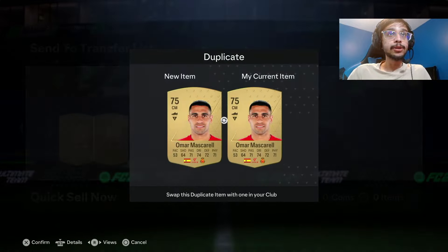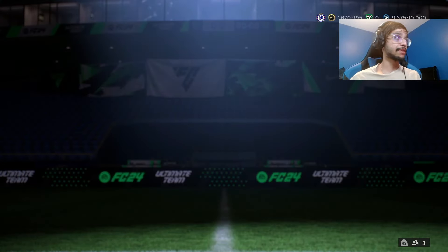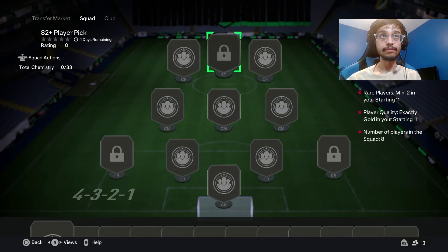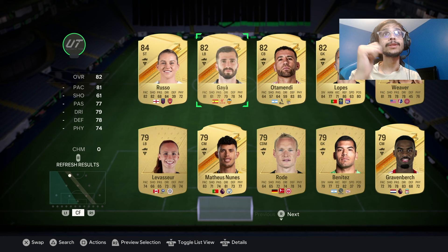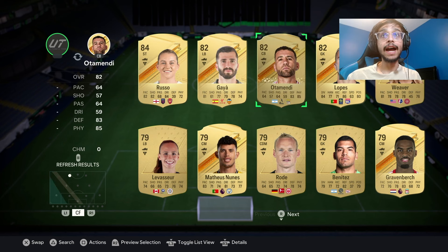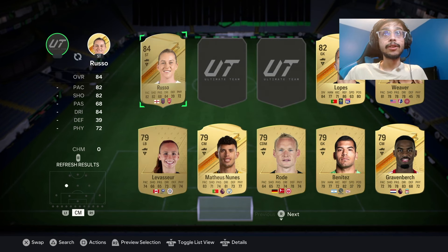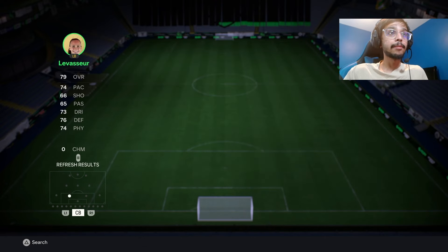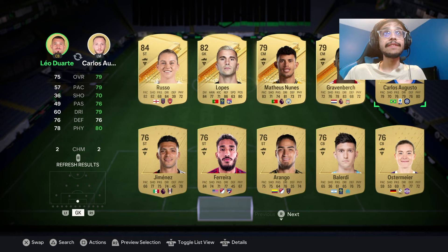Basically, you swap all of these over, or if you have no cards in your club it's even better because you don't have to swap the cards over. Then you go to the player pick and just make a mental note of the cards you want to save. Say this was a non-duplicate pack — I would save Russo, Gaia, and Weaver. But since I know I have those cards, I would go through them. Weaver is a dupe. I believe the Brazilian from Inter will be the one I save. So I'll be saving those cards.